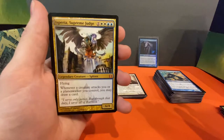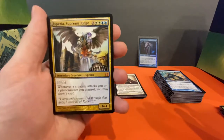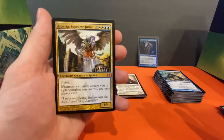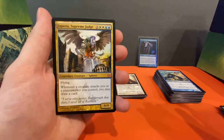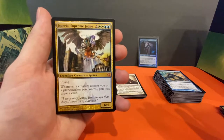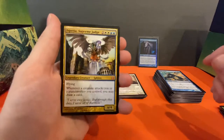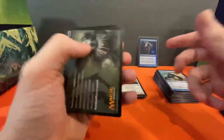Whoa! That's huge — I'm zooming here guys, I just had a coffee so on top of the pack-opening adrenaline I'm having a great time. We've got a 6/4 flying for a lot of mana — whenever a creature attacks you or a planeswalker you control, you may draw a card. Very good chance it's going in the cube — everything has a chance to go in the cube of course.